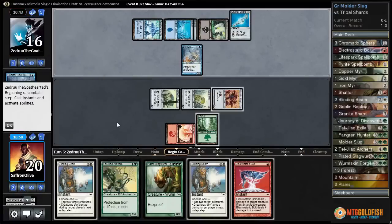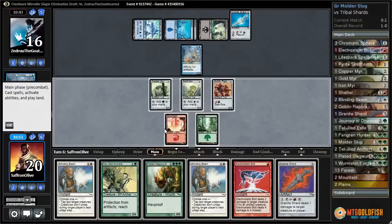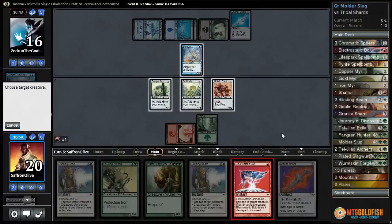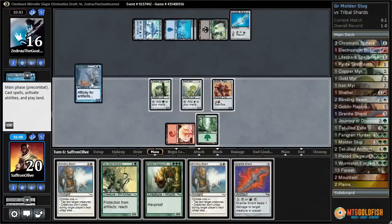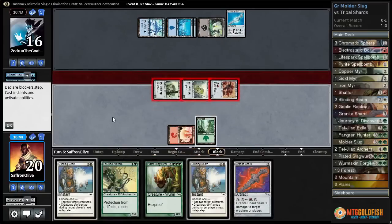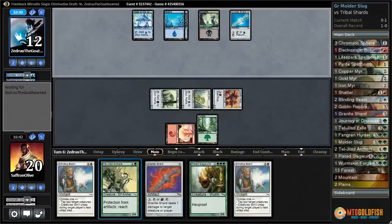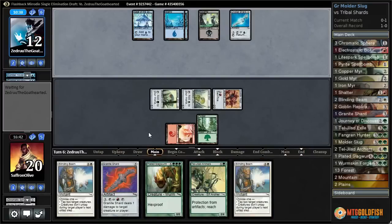Another Somber Hover Guards. Mana — ugh. Let's Electrostatic Bolt and attack with everything. We got our opponent to 12 and we got double Blinding Beam. We are just stuck on two lands, which is killing us.